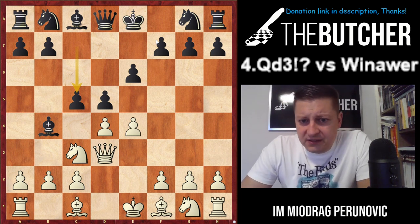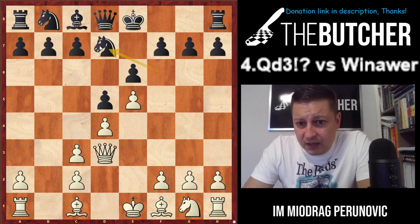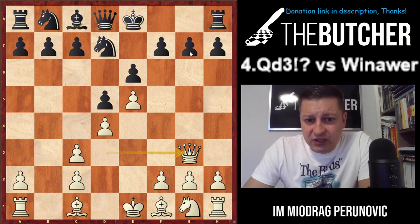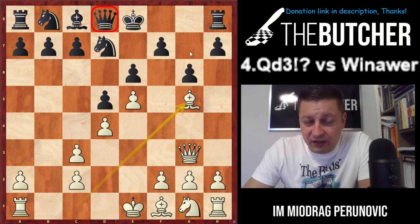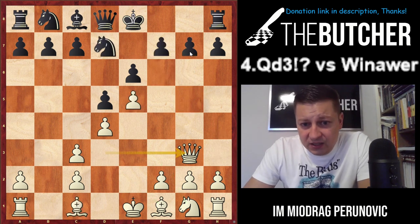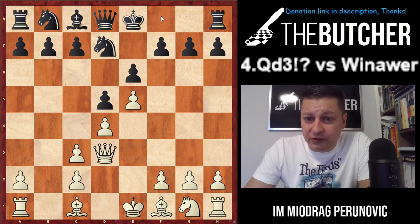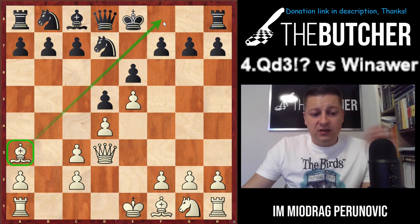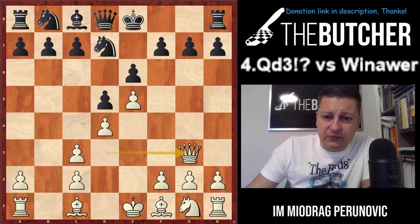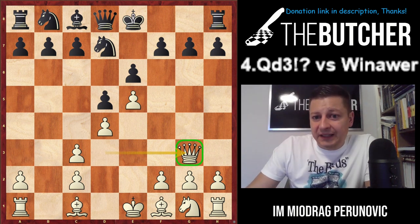If they play f6, you still play f3, then h4. You can play exf6 and f4, and you just have a good game. If instead of Knight e4 they play Knight d7, you can go Queen g3 — a nice tricky move. If they castle, Bishop h6 wins the exchange. If g6, you create lots of weaknesses on the dark squares. If King f8, the king is weak and you just develop Knight f3 and Bishop d3 with a nice game. Another option is Bishop a3 — bring the bishop there, don't let them castle, and keep a good position.